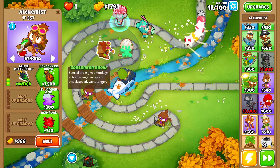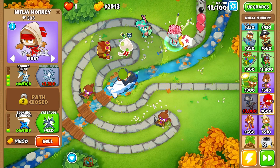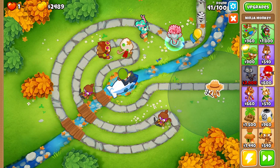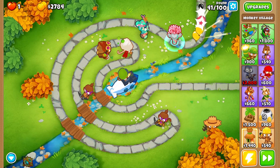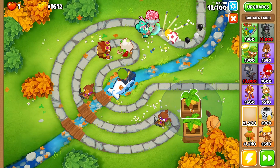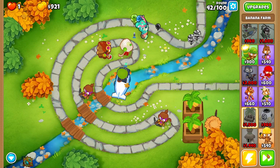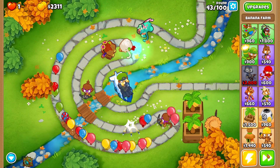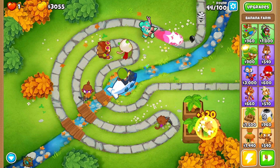We may hold back on the stronger stimulant and berserker brew just a little bit to make sure we get our monkey farms started. Looking at the rounds, around 41 we need to start getting some income going as soon as possible. Let's grab a second banana farm to get a little extra income going, because we're getting into the later game and need that extra income.